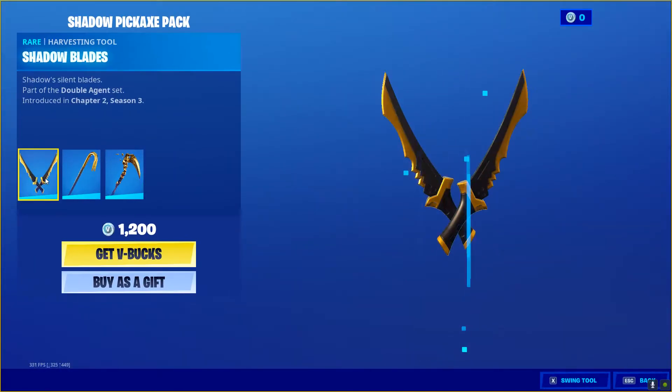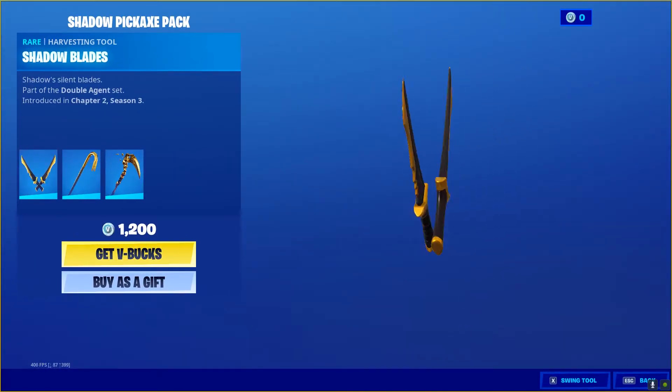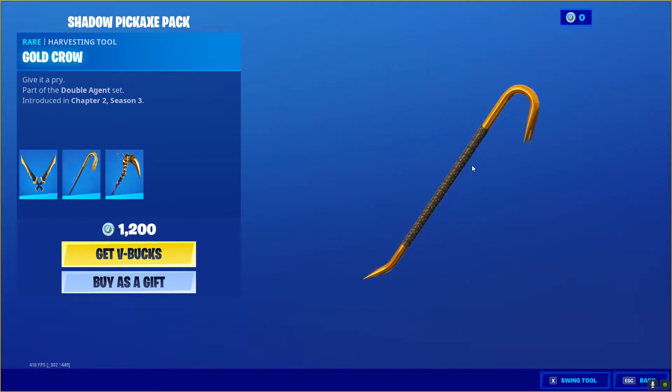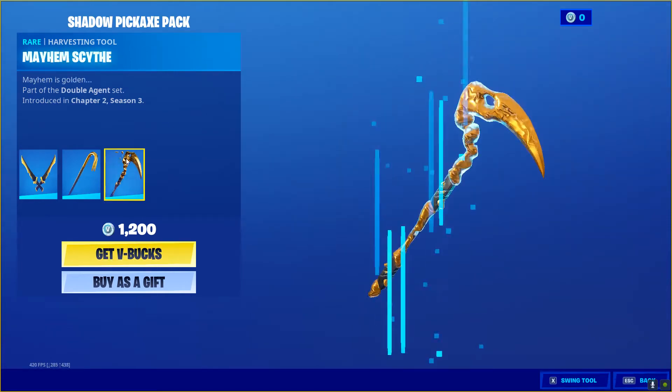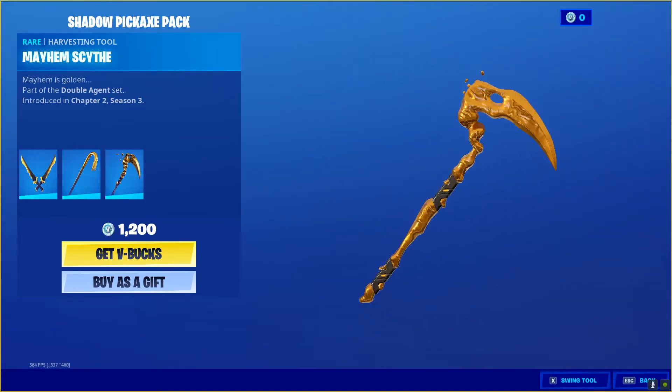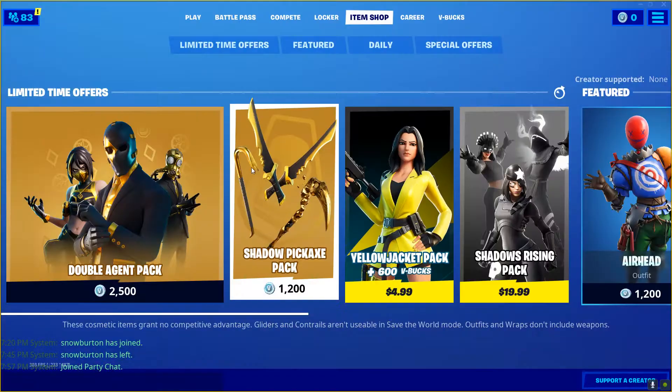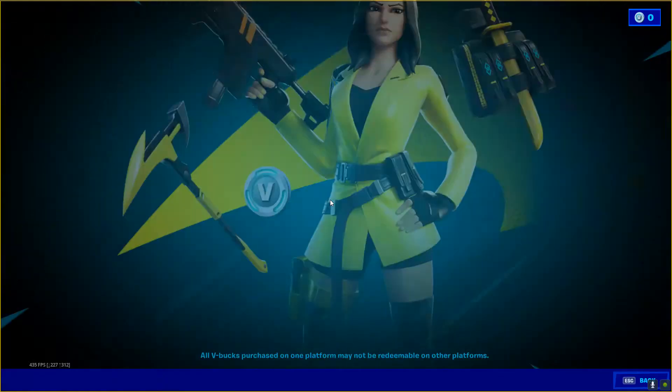Next, we have the Shadow Pickaxes out. Let's look at those. We have the Shadow Wades. Next, we have the Gold Crow. Pretty nice. And the Mayhem Scythe. I think both of those are pretty awesome. Might be getting one of them.